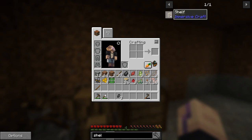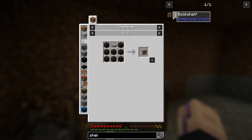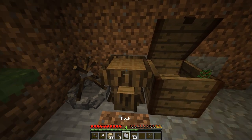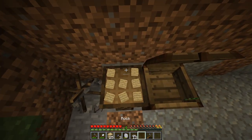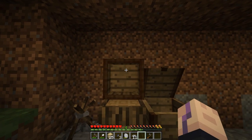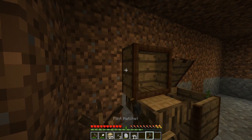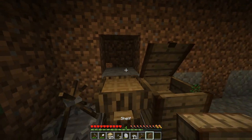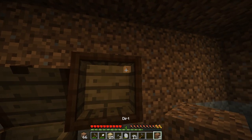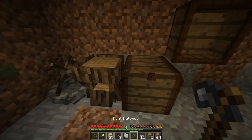We can also make shelves - same recipe, but the rock is at the top instead of the middle. They hold 16 items, they have four rows so they actually hold more than the chest, and you can put them on a wall. So same recipe, more storage this way. I'm going to make a couple. Just have a few here on the wall.